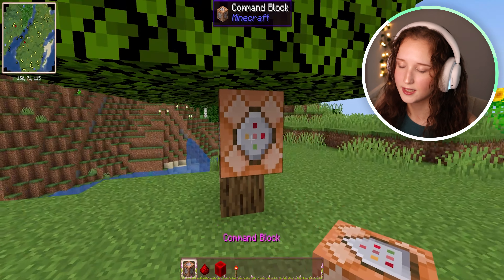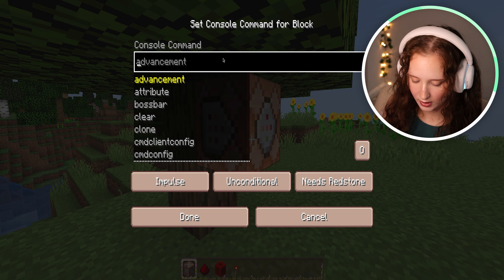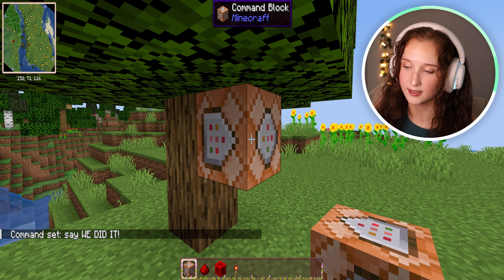Let's say we want to move the command block — what if we want it to be on this tree? The only thing you have to make sure you do is right click again and re-enter the command that you want, or enter a new command. So let's do the 'say we did it' command. As soon as the block is active, the game will send a message saying 'we did it.' Make sure if you're going to click on the block that you crouch and then right click, otherwise you'll do what I just did. And as you can see, it works because it says 'we did it.'